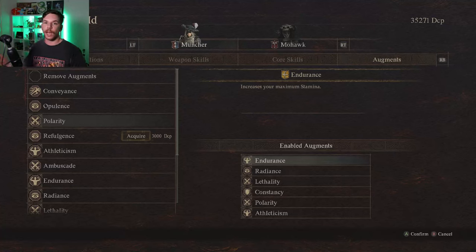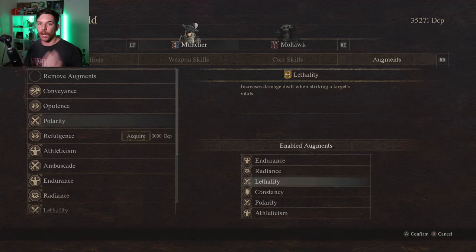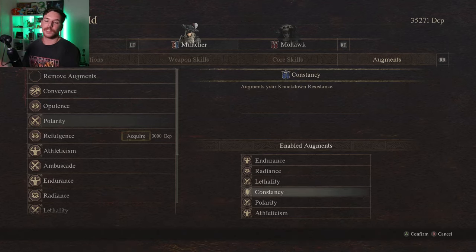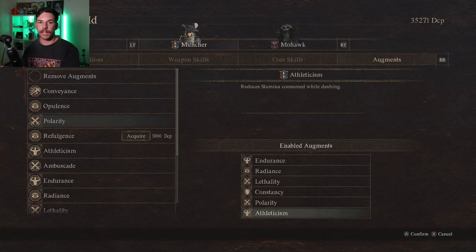Just quickly for the augments I'm currently running: I have Endurance to increase stamina — who doesn't like more stamina when it's constantly getting drained. Radiance doesn't really matter, it makes your lantern better but doesn't improve class performance. Lethality from the Archer makes us do more damage to enemy vitals, which is huge given how strong Wild Fury and Winding Cut already are. Constancy from the Sorcerer helps stop us getting knocked down as much. Polarity increases our strength during the day and magic at night. And Letticism reduces stamina cost when dashing.